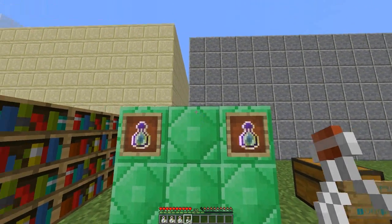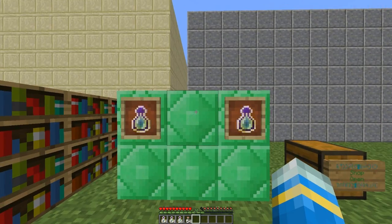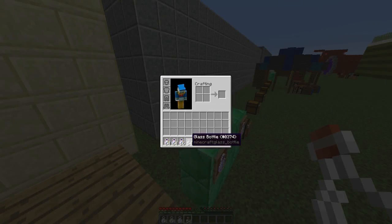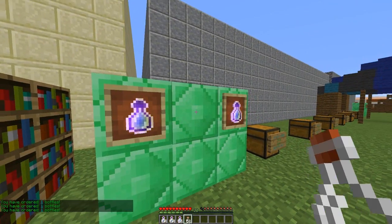You can also right-click a particular block — I've set it as emerald, but by default it's an enchantment table — with item 374, a glass bottle, and that will also take experience out of the experience bar, which is really cool.